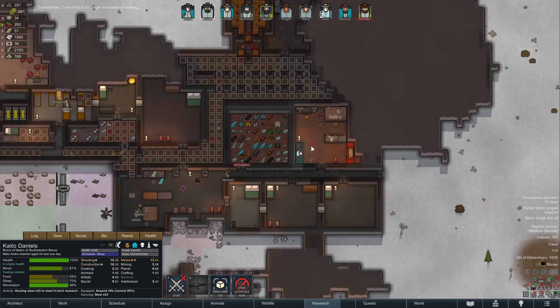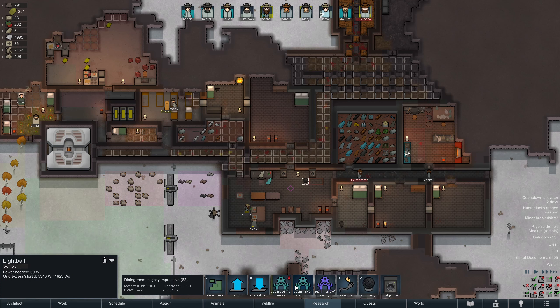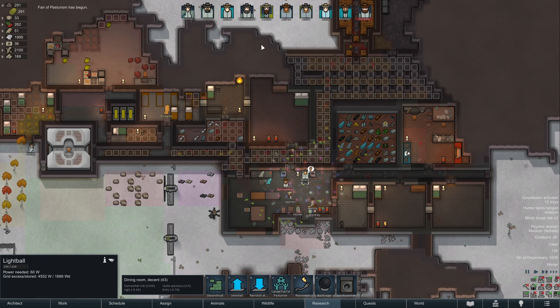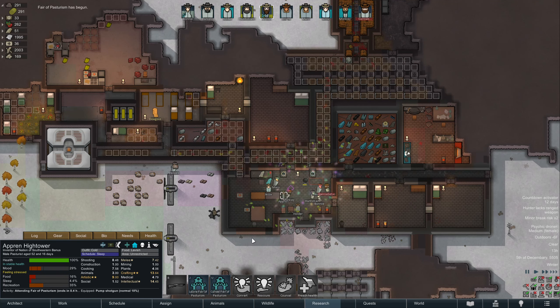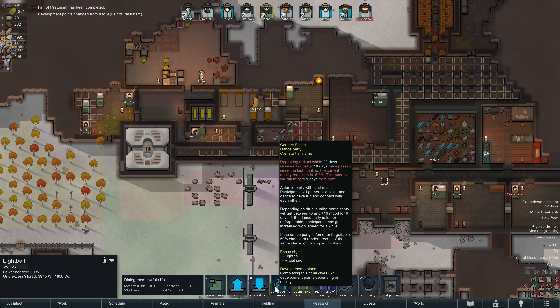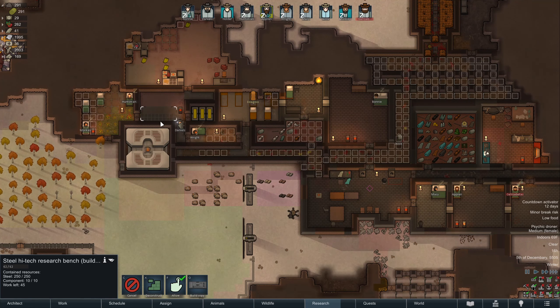Galabritus — or Galroabetas, I'm never going to pronounce that right — is back up. Let's get a little party going, get some mood buff going. That pump shotgun is only a 10%, so we definitely have to get some weapon production going. Unfortunately it didn't convince anybody to join us. Hopefully Daniels gets this research bench built — it's up and running now. We do need a light.